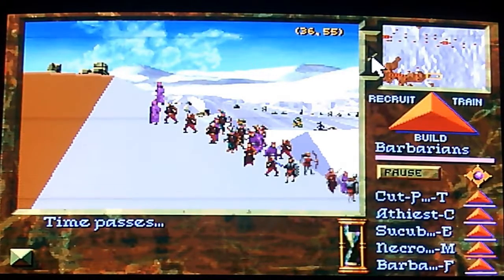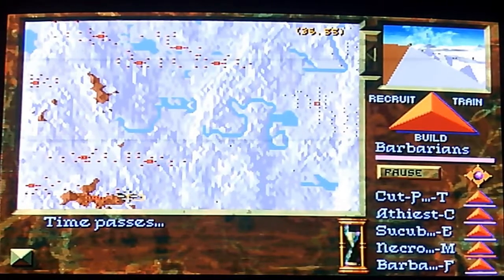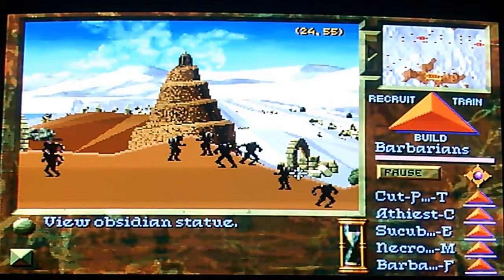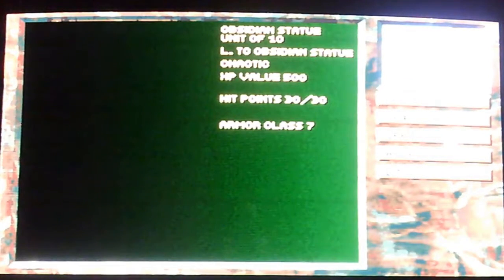Alright gentlefolks, welcome back to another episode of Let's Play Stronghold. Tonight's victims of the Horde are the Obsidian Statue. These guys are decently tough units and they're chaotic, so they're coming after me whether I try to leave them alone or not. Good experience value, not weaklings.